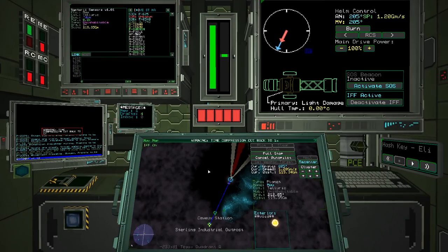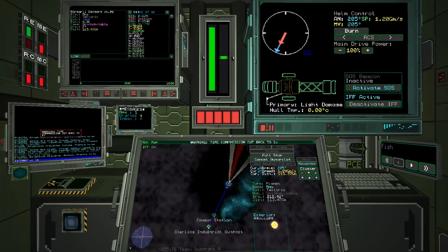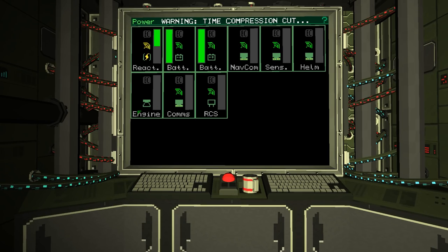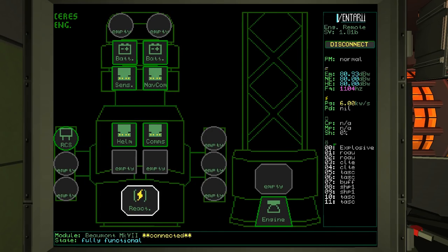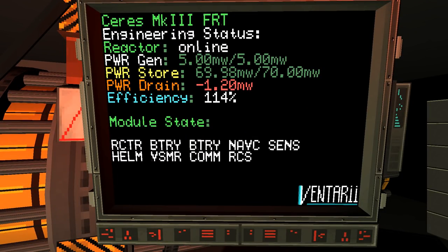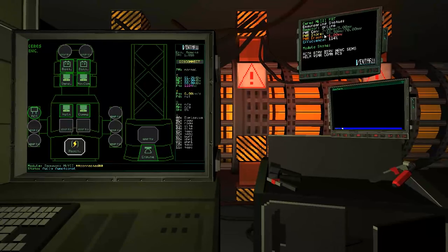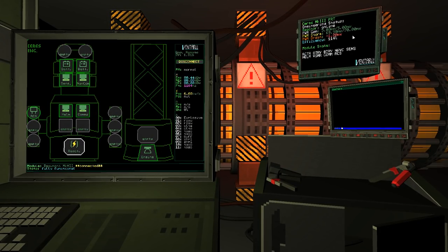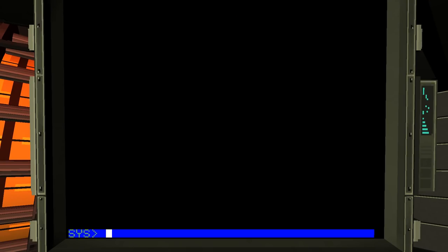We're almost at our destination. The ship needs repair — it's only 5% hull damage. The reactor is online: power generation 5 megawatts out of 5 megawatts, power storage 69.98 megawatts (basically 70 megawatts), power drain 1.2 megawatts, efficiency 114%. Very efficient.